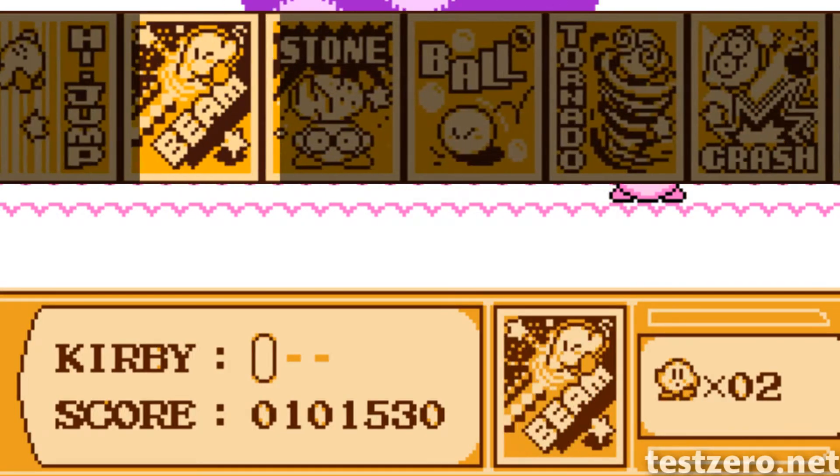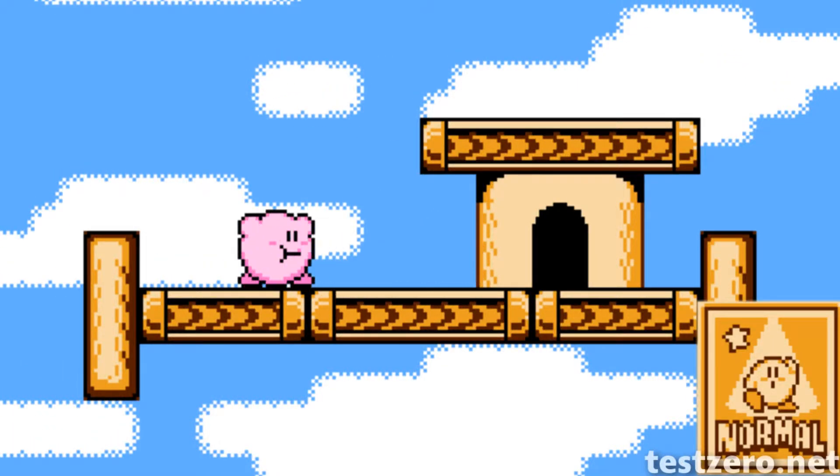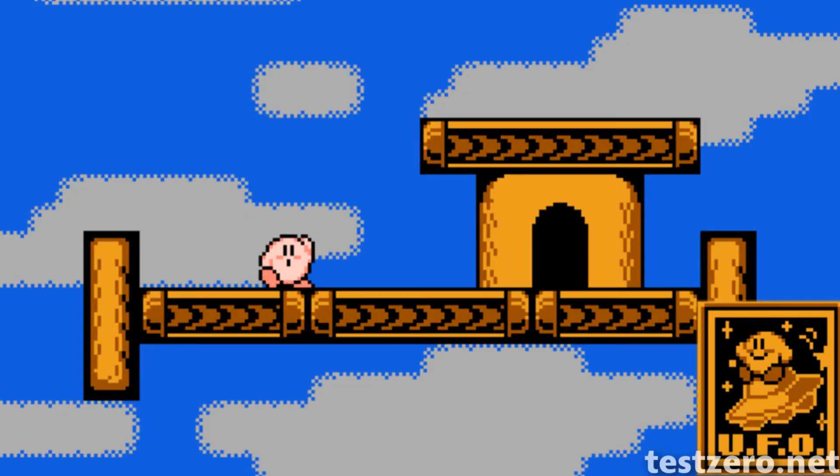Inhaling different enemies simply changes your starting point in the sequence. So by inhaling two Rockies, for example, if you let the mix end on its own, you will always end up on a UFO power-up.